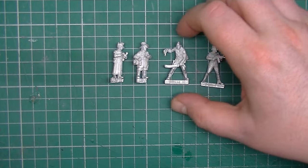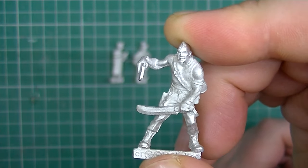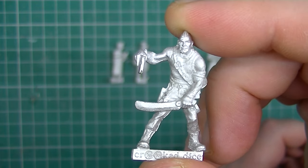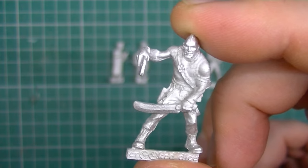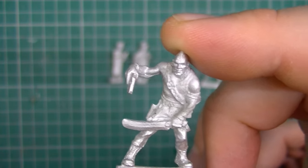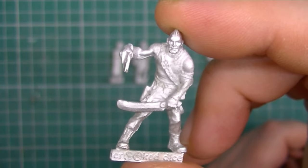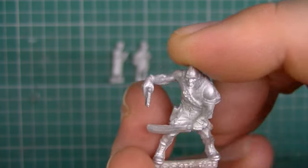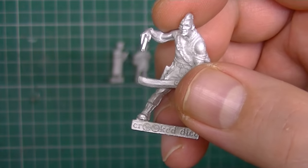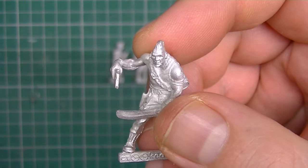Those of you who know Crooked Dice will know they do 7TV, which lets you play sort of your favorite eras of movies and things. This guy is called Savage — there's a pack of savages they do. This chap was originally part of a range for a friend of mine, Akula, who is well known on Frothers on Facebook and Lead Adventure Forum. He commissions figures for his own projects, sells them, and then moves on. This guy is loosely based on a character from one of the Far Cry games, and I believe he was sculpted by Kev White.